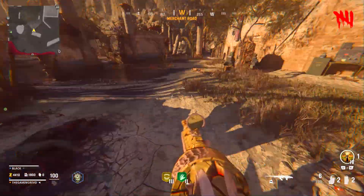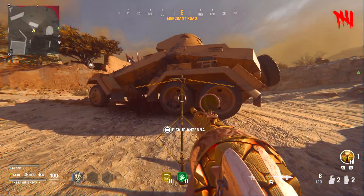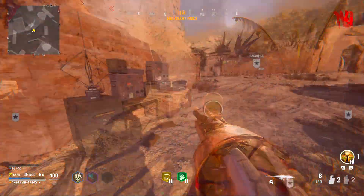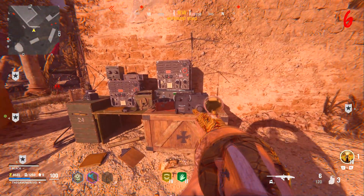The second easter egg once again revolves around digging. When you are digging at random, a satellite antenna may drop — pick it up. Next, make your way over to the Merchant's Road, and if you go up to this spot, you'll be able to place the satellite down.